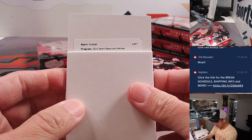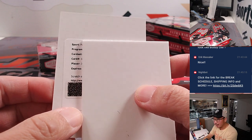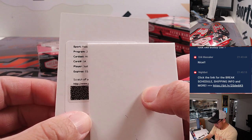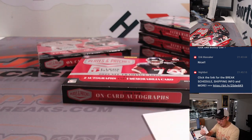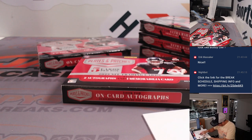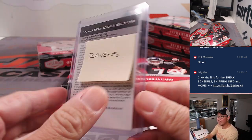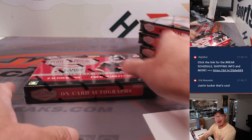The redemption is Historical Hallmarks, card 14. J-U... Justin... Justin Tucker. Nice — that's for Baltimore. He hasn't played for any other team. Yeah, he's been a Raven since 2012. That's going to go to Aaron and the Ravens.